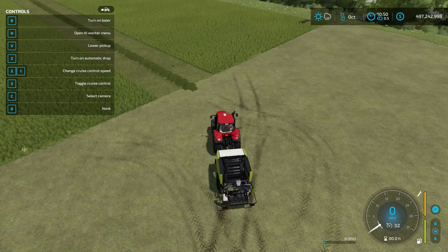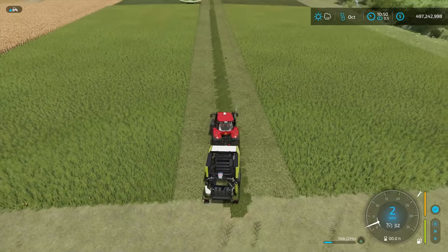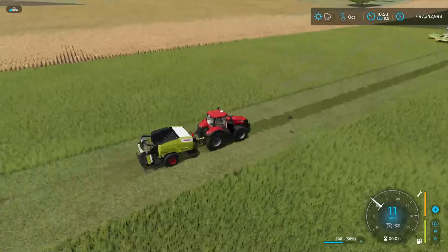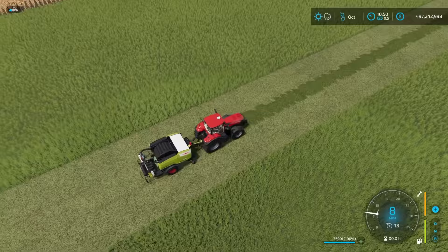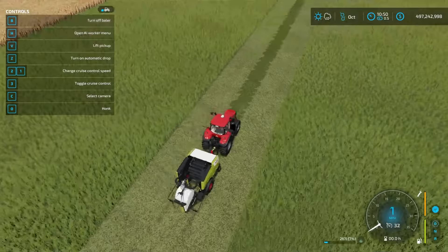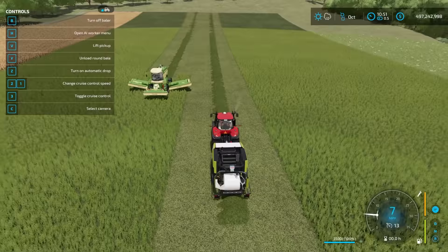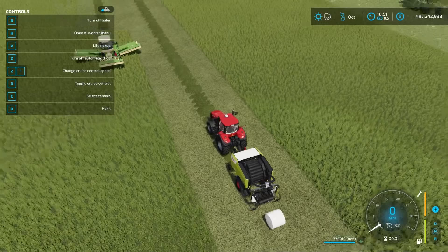With the pickup lowered and turned on, it's now baling grass. You can see the bale slowly filling up in the bottom right-hand corner. Once it's full, it'll automatically unload onto the back and wrap it. A new feature in Farming Simulator 22 is the Z button in the upper left-hand corner to turn on automatic drop. Without it enabled, you have to hit Y to unload the wrapped bale before it'll do another one. With automatic dropping on, it just drops bales as it goes.